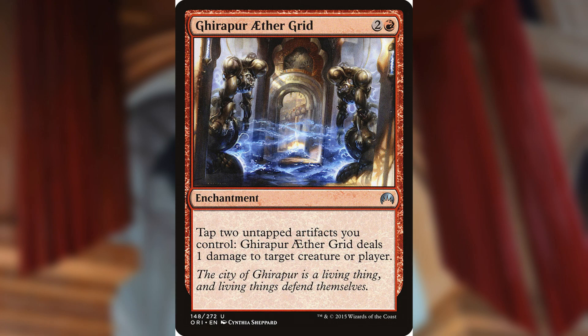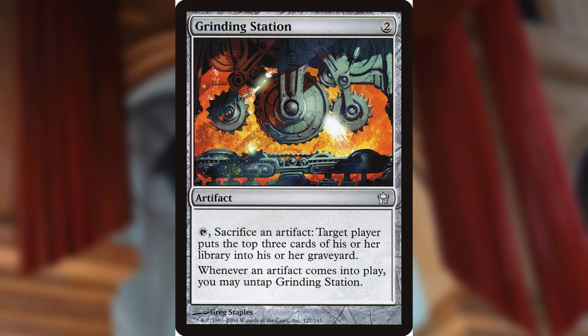The last abuser effect is Grinding Station — two mana artifact. Tap it and sacrifice an artifact: target player mills three cards. When an artifact comes into play, you may untap Grinding Station. This synergizes perfectly because you can sacrifice blood tokens or treasure tokens to mill yourself, putting three more cards into your graveyard each time to fuel Underworld Breach, since that eats three cards from your graveyard per activation. It prolongs how long you can abuse that loop.